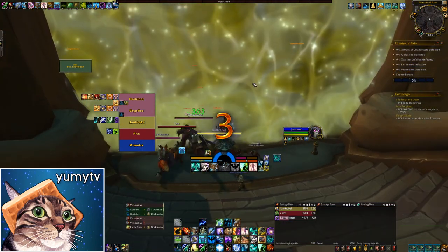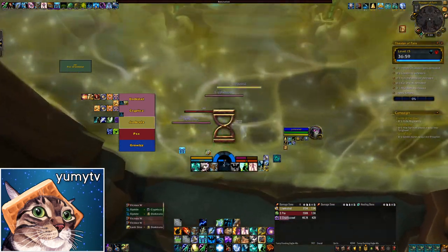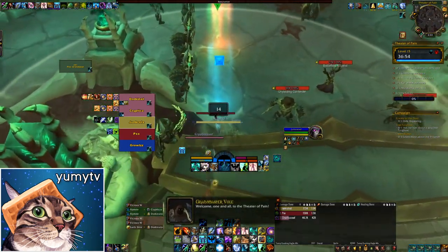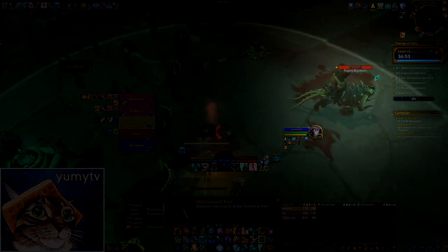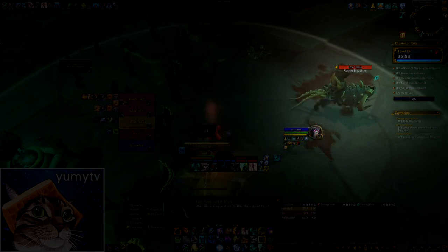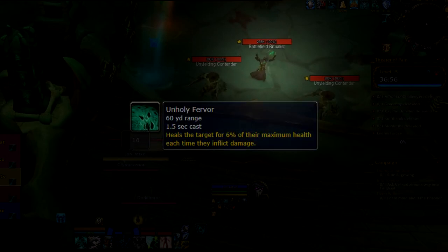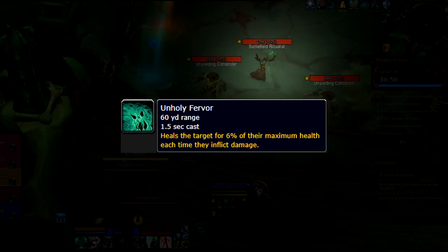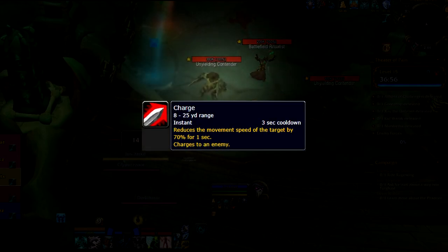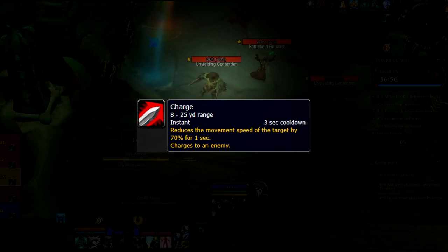The dungeon starts as you enter the Theater — aesthetically one of the coolest entrances in Shadowlands. The first pack is quite difficult. The Raging Bloodhorn has a tantrum, pulsing heavy physical damage every 2 seconds. Although it can't be interrupted, using a Defenrage effect like Tranq Shot or Soothe will immediately stop the damage. The Battlefield Ritualist gives its allies Unholy Fervor, which must be interrupted or else they'll gain 6% of their life back with every melee swing. The Contenders charge at random players, reducing their movement speed on impact.